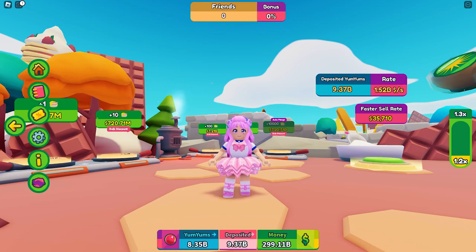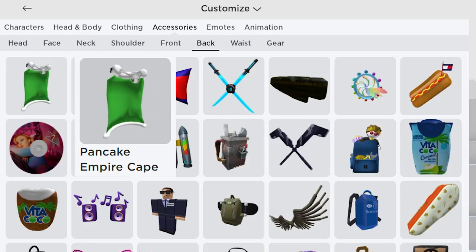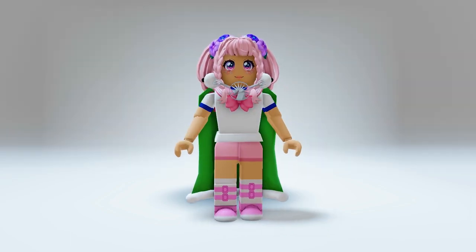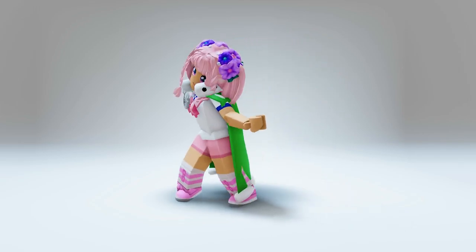Let's go check our inventory. Go to Accessories, then Back. You will get this Pancake Empire cape. Let's try this on. Wow, this is cute — I feel like a royalty with this on. Go ahead and bulk buy that 1000 pancakes today.